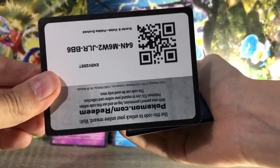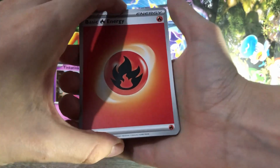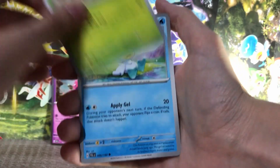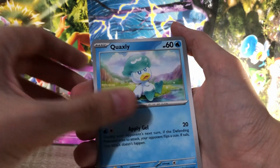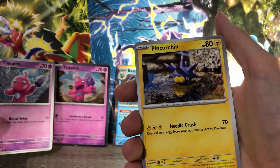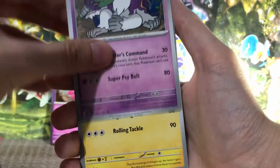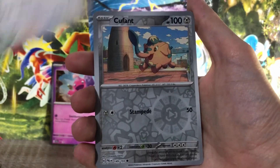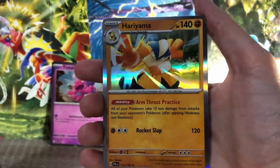Here comes the code, and flipping the energy — it's a fire energy, that can only mean good luck, right? We've got a Rellor. Cute Quaxly parts on the starters, they're really cool — very soft. Tinkatink. See how different it is from the promo one. We've got a Pincurchin, an Oranguru, an Electrode, a Vigoroth, a Quofent, a Charcadet, and a Hariyama.